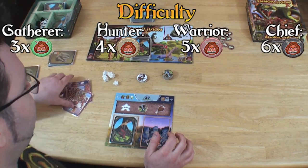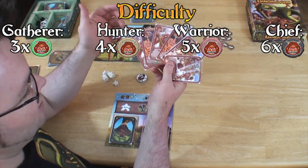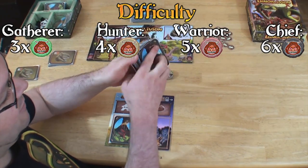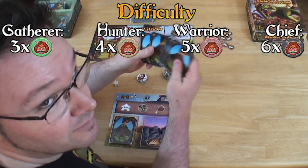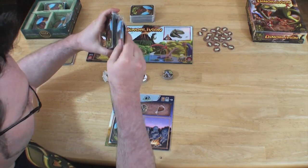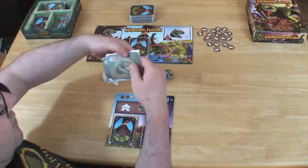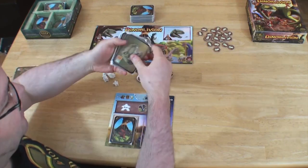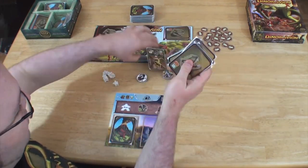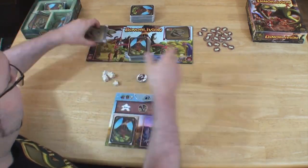Then you choose a difficulty level. According to the difficulty level you choose, it will determine the number of enemy cards that you will put into the jungle deck. I will choose to play at the Warrior difficulty level, so I will pick five of them. You shuffle them. Then you will pick your level 2 Dinosaur cards, shuffle them, and pick three of them to put on the right Dinosaur space. And for the level 1 Dinosaur cards, you will choose four of them to put on the left Dinosaur space.